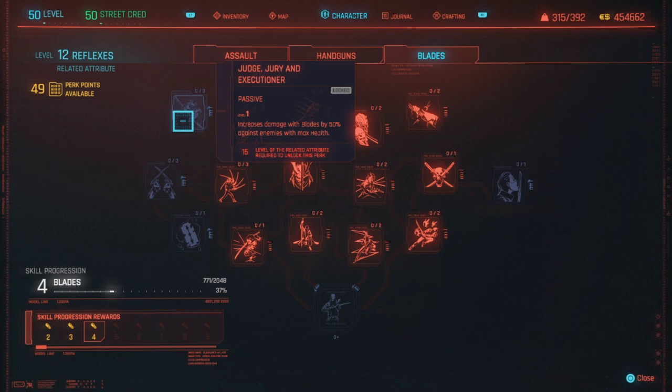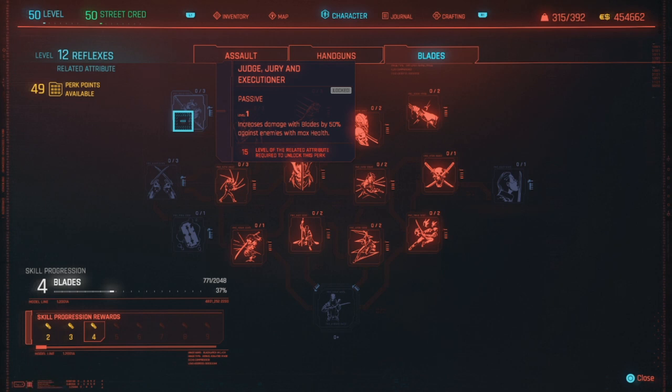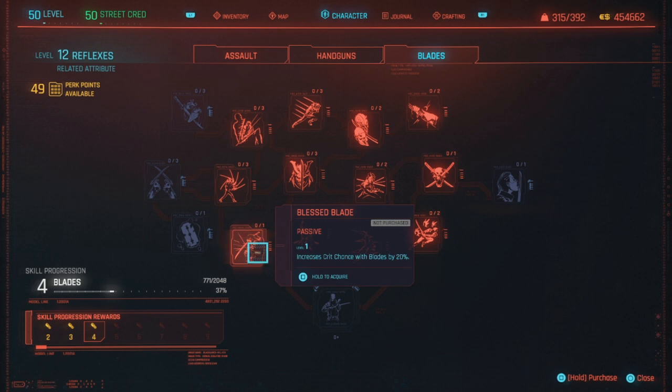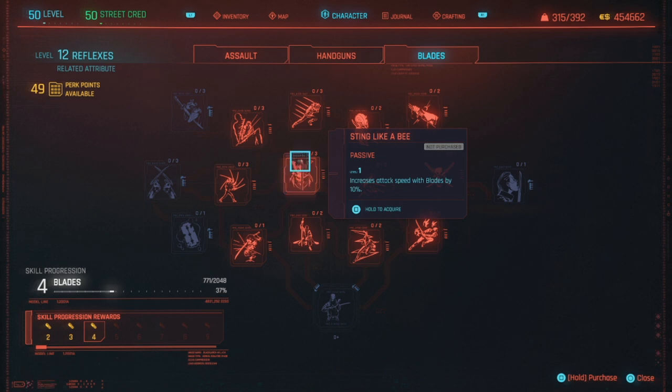Because enemies are at full health when you approach them, if you get level three of Judge, Jury, and Executioner, almost no matter what legendary katana or legendary melee weapon you have, you'll just one-tap them — unless your weapon has fallen behind. Then there's a perk that increases crit chance with blades by 20%. Especially at level 50, combined with those mods, you'll actually have a 100% chance to crit.